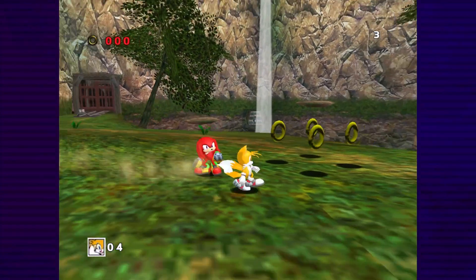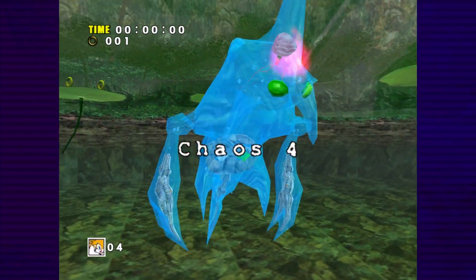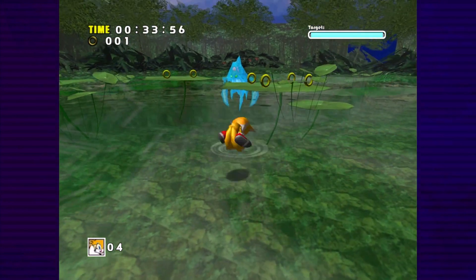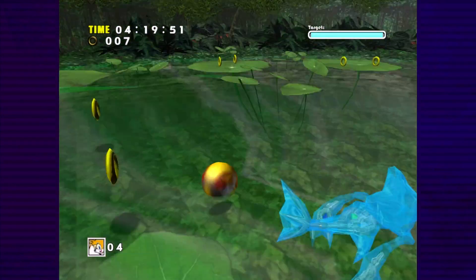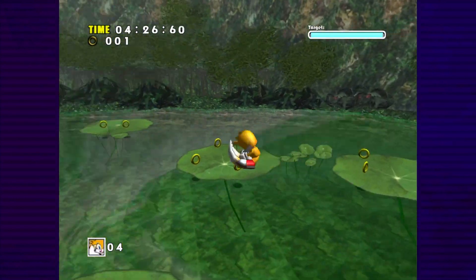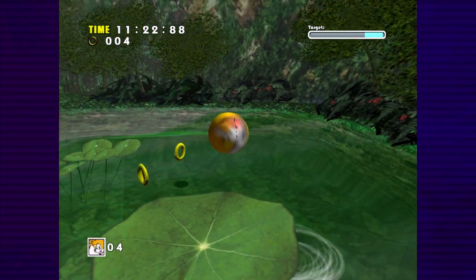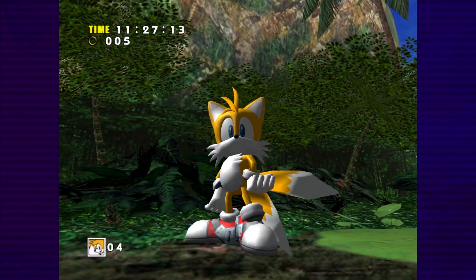The Knuckles fight is fairly simple — just dodge or damage boost through his attacks, then counter with a spin. But you all know who the real enemy is here. Chaos 4 can only be damaged when he surfaces in a completely random location, and Tails only has a single axis to work with. So, instead of going to him, you can let him come to you. If you can convince Chaos to attack the lily pad you're standing on right before he surfaces, he'll surface right beneath you, leaving him open for a tailspin. It's still going to be a tedious battle, but Chaos 4 has less health when fighting Tails, meaning you won't need to land as many hits. With a little patience and a little luck, you'll take him down in 11 and a half minutes.